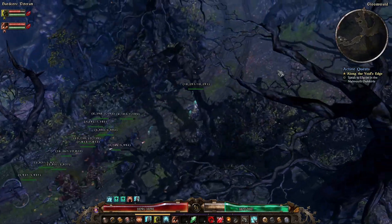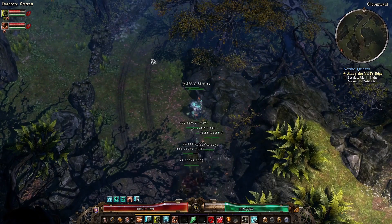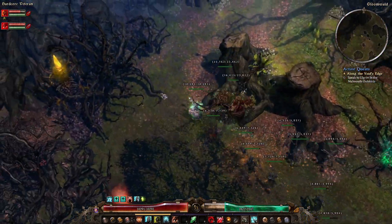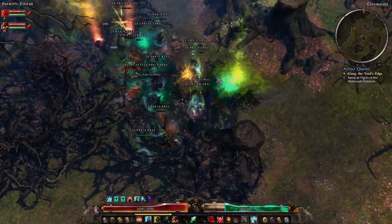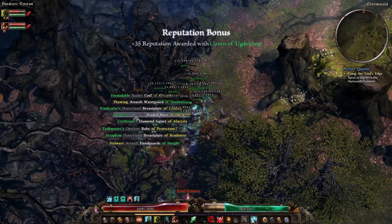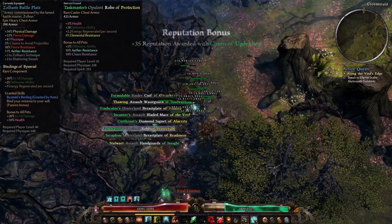Just looking at the Grimtools — Wendigo Flayer and Wendigo Marrow Eater. Just double check where they are so I'm not wasting my time with this. Meanwhile I spy a totem. We got a potion, some blue pants, and a bunch of stuff. Taskmaster's is pretty good — if you have a look at the pet bonuses you'll see it comes with aether and chaos resist for your pets, which is actually really nice.